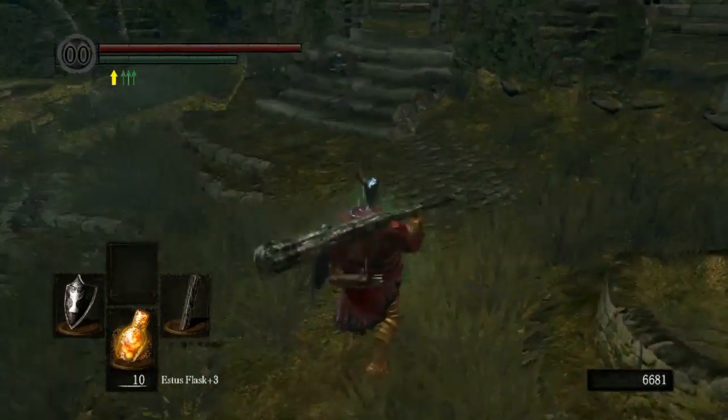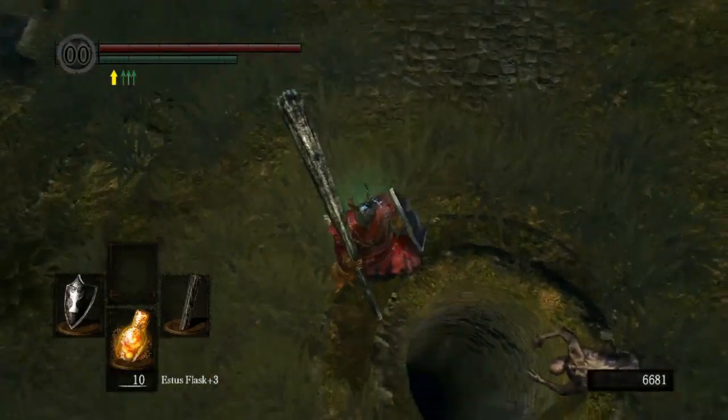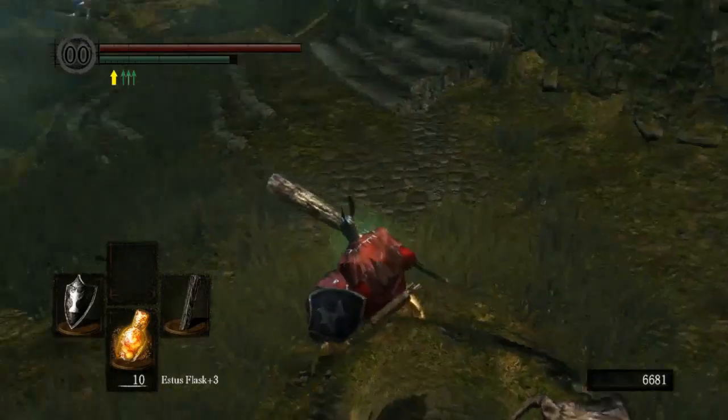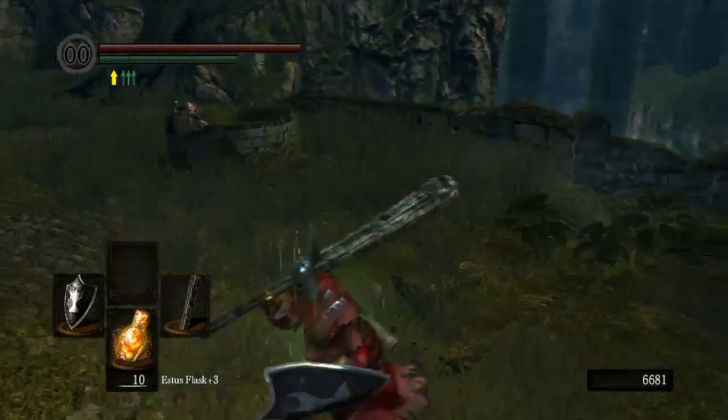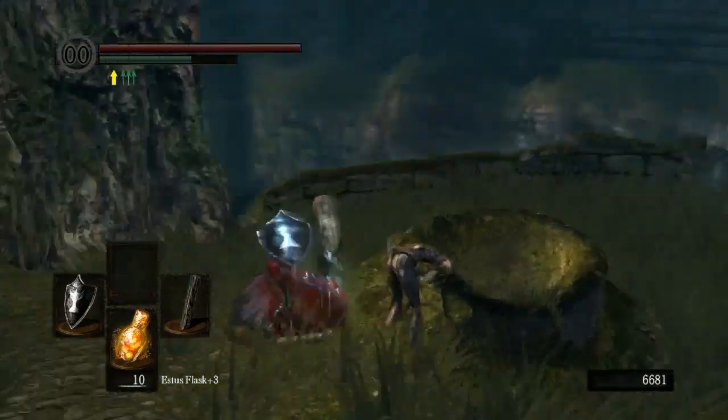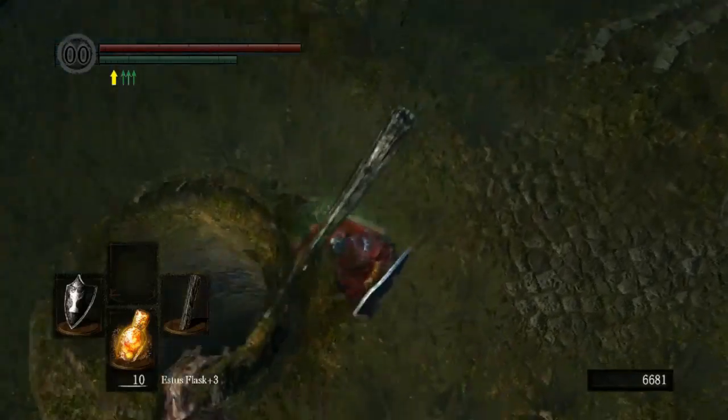So you want to go down the stairs and down the elevator? What's through this well? Probably death. You think so, do ya? Uh huh. Probably surrounded by an invisible wall.